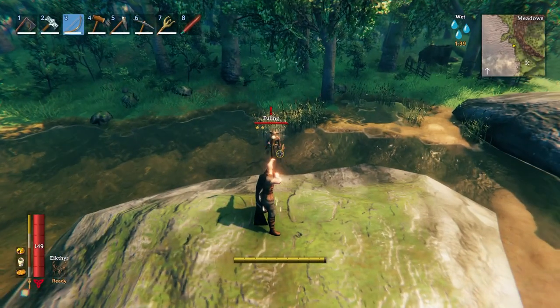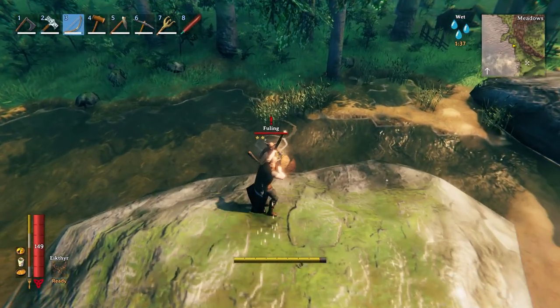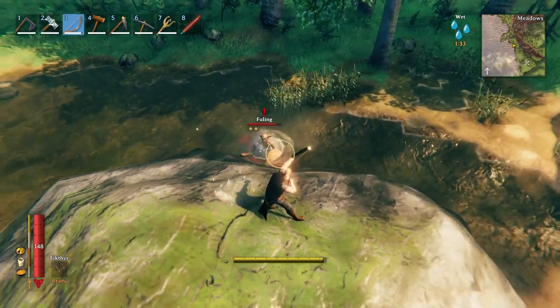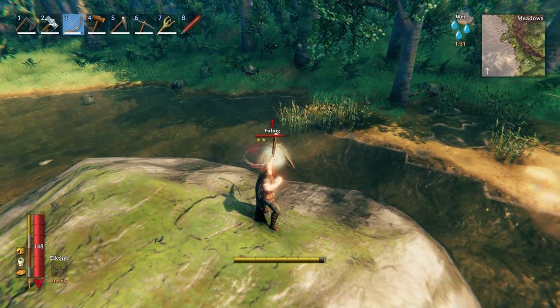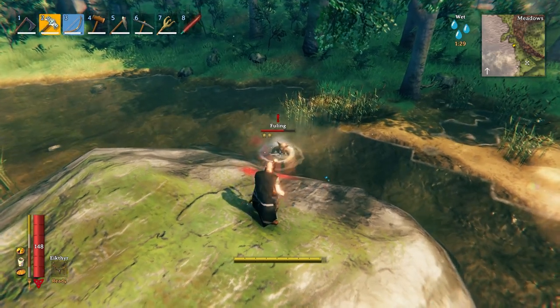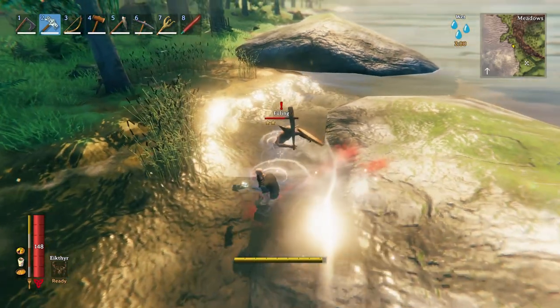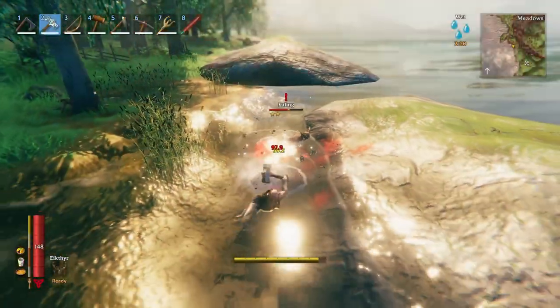The damage should be yellow and should be a little bit more when he has the wet debuff. Here's the fueling after he gets the wet debuff. Look at that — damage is yellow and it did 96 to him. 101. And with Frostner, 39 and 39 again.